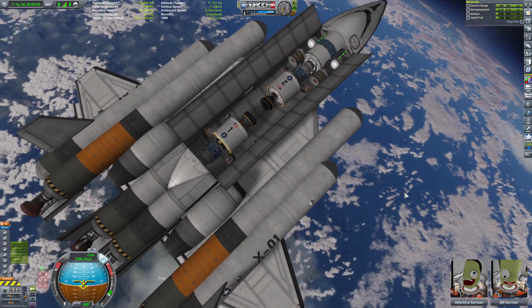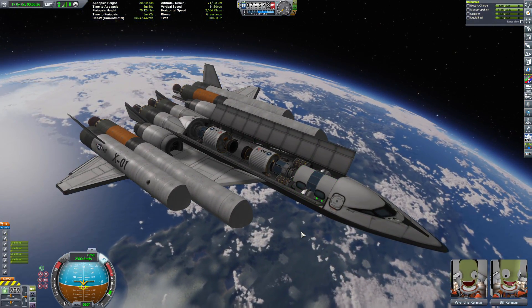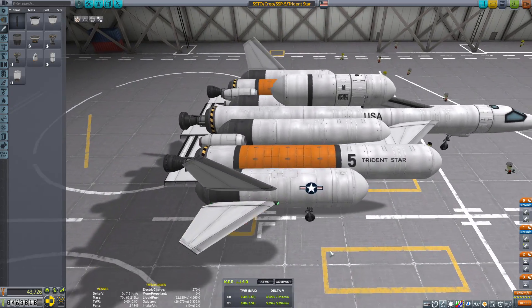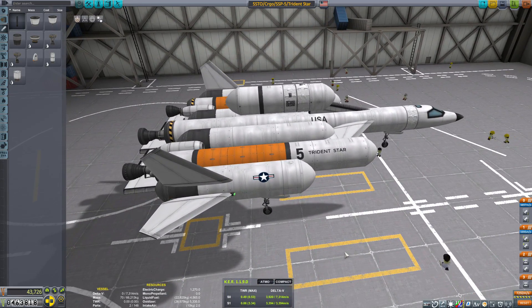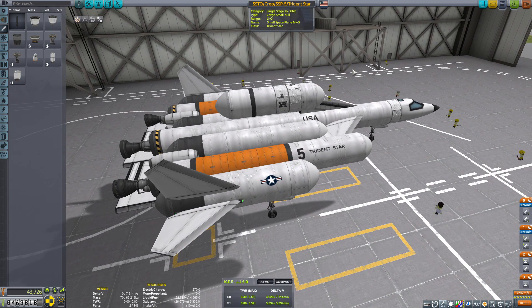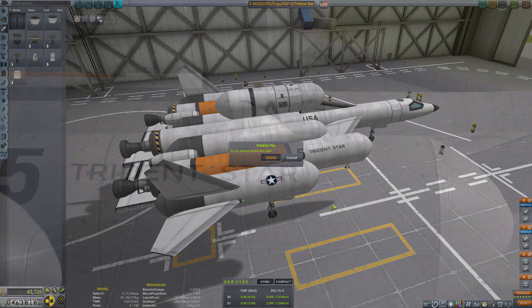This sadly means that the Triton Star is now obsolete and will be mothballed. But before then, the Triton Star will have one last mission for old time's sake. She will be putting a satellite into orbit, and then the satellite will go as far as it can in order to test out comms range and all that jazz. Basically just a small little mission — more of a publicity stunt than anything else.